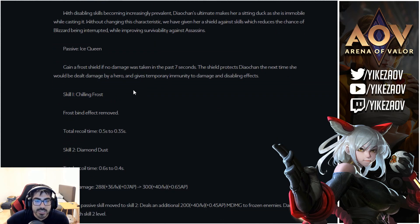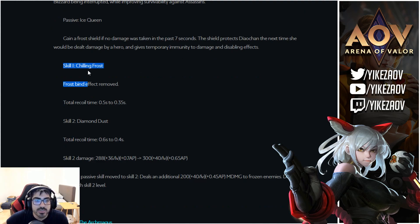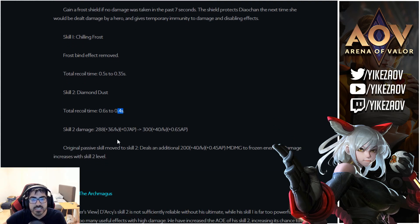Dai Chen is getting a big rework. She's getting a shield that activates after being out of a fight for seven seconds — it makes her immune to damage and stuns on the first hit, letting her escape. This could make her S-tier in the mid lane. Her first skill won't stun anymore, just freeze briefly — freeze duration goes from 0.5 to 0.35 seconds. Her second skill frozen time drops from 0.6 to 0.4, but hitting someone a second time freezes them longer and does more damage.